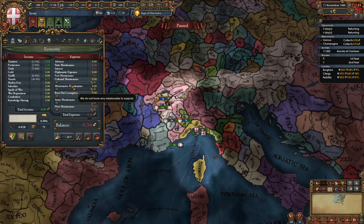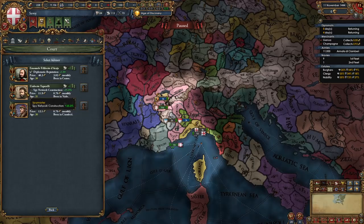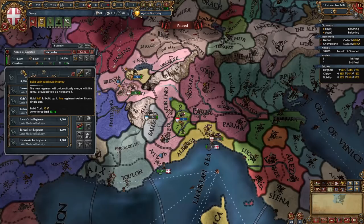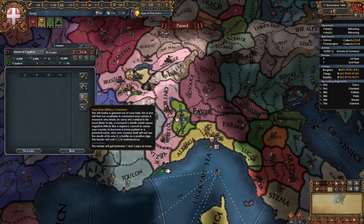We don't have a great economy at the start, but we're still going to hire some advisors. Take a morale or discipline guy if you have him, and a diplo rep or improve relations guy if you have him. I don't have either of those, so I'm just going to take the spy network guy, and hire an admin advisor later. Now we're going to disband one cavalry regiment, build six more infantry regiments, and give our ruler military command.